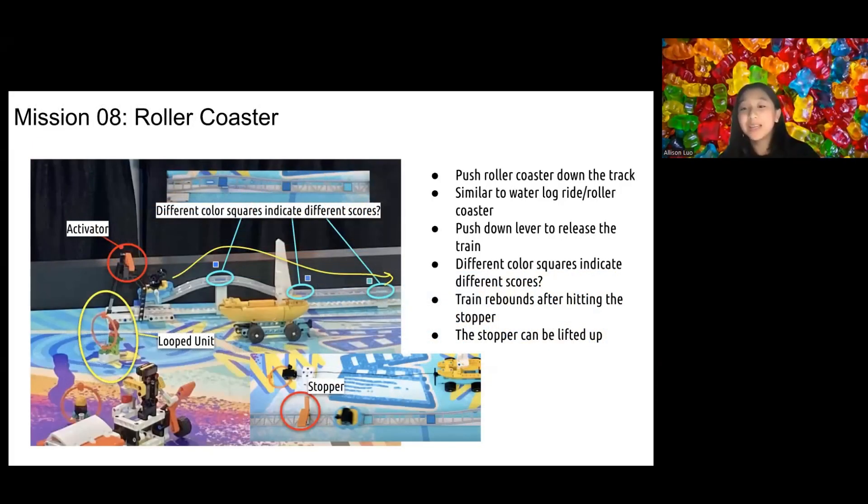For the Roller Coaster mission, the teaser indicates that you need to push the roller coaster down the track. To do this, you have to push down the lever to unlock the train, which can be done by a lift arm mechanism. After it activates, the roller coaster will be released and move up. In case it cannot reach the top of the rail, you might need to use a beam structure to push it up. The train will then slide down from the top of the rail. Further down the track, there is an orange stopper to block the train. You might be able to push the stopper down so the train can go further, using a lift arm powered by a motor. If you don't move the stopper, the train will rebound after hitting the barrier, which makes the mission difficult.